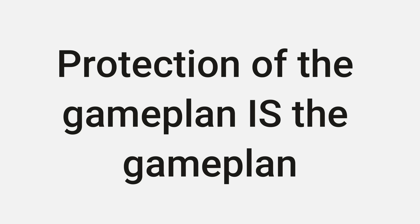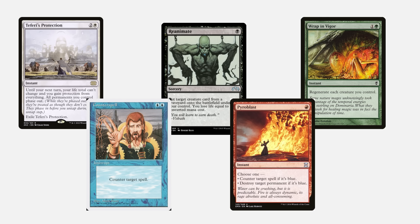Investing in more protection and interaction to keep your commander alive will always suit you better than adding more gas into your deck. Any color combination can possibly have a good monolith commander strategy with plenty of protection. Protection does not have to be a three-mana white instant that makes all your creatures indestructible, or a counterspell, or a Pyroblast. If you have reanimation or resilience of any kind that keeps your commander on the battlefield longer for whatever reason, that counts as protection.